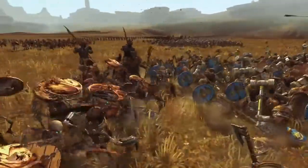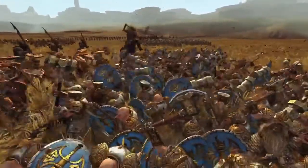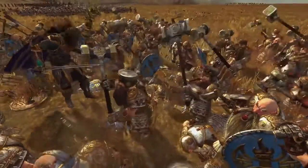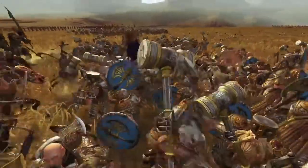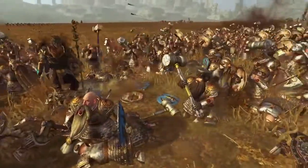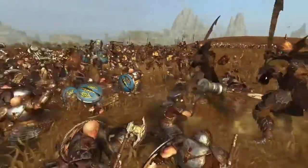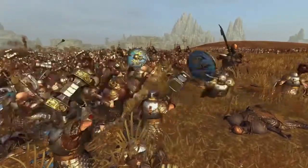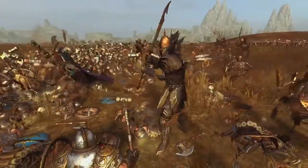That's something Creative Assembly normally do as well — they normally add in the blood pack pretty quickly after a release, but they just haven't done it for Warhammer so I don't know if they're going to. It looks like flowers — I think the mod might be using some sort of flowers as blood. Oh, the faction leader has a few arrows in his back but I don't think that bothers him too much. Watch these boys just smashing into the enemy line — I love how they're sending them flying, and the arc of fire coming overhead just looks awesome.